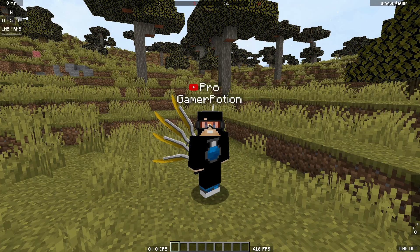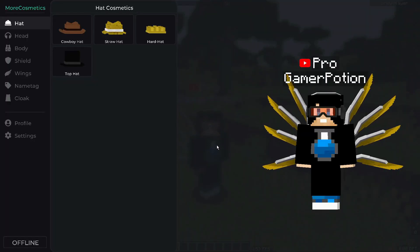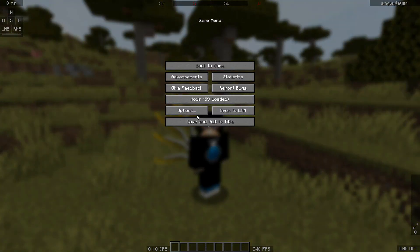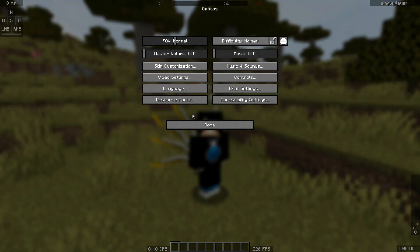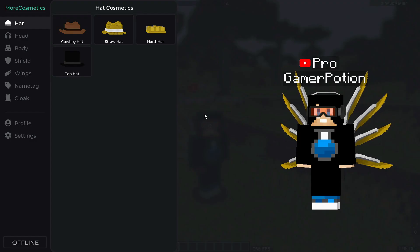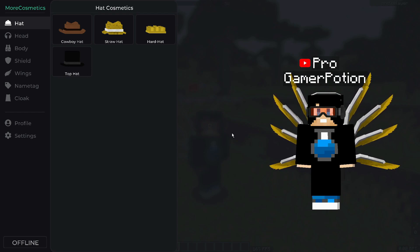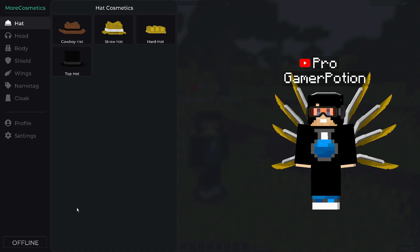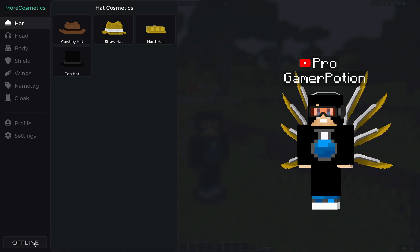To customize your cosmetics you've got two options. You can press the hotkey — in this case the M button — and it will bring up the MoreCosmetics interface. You can also go into your Options menu, click on Skin Customization, and at the bottom it will say MoreCosmetics. Click into that and it will bring you to the same menu.